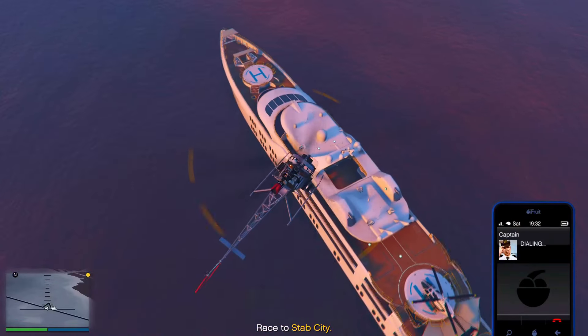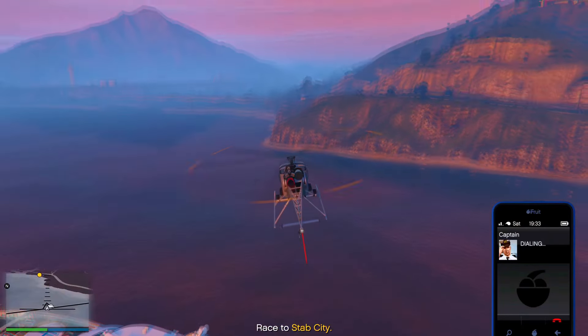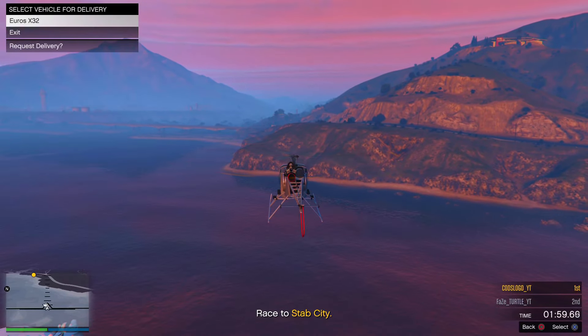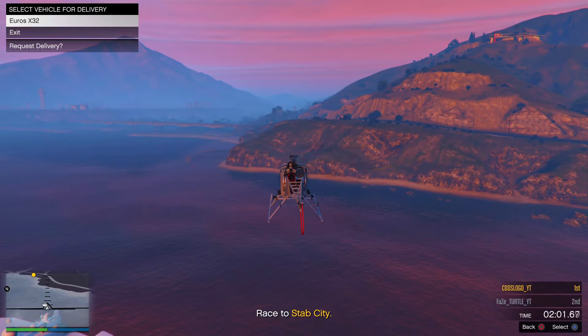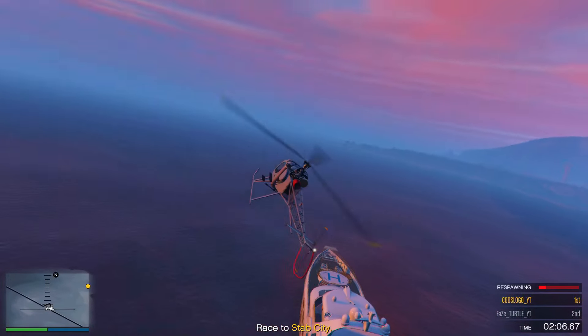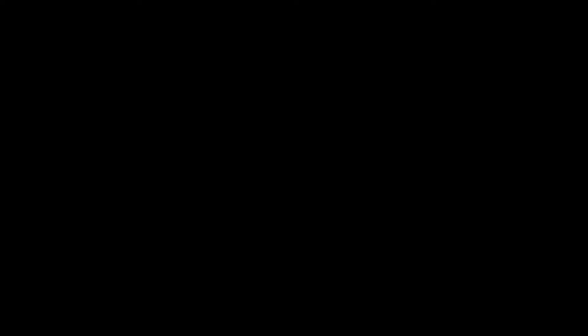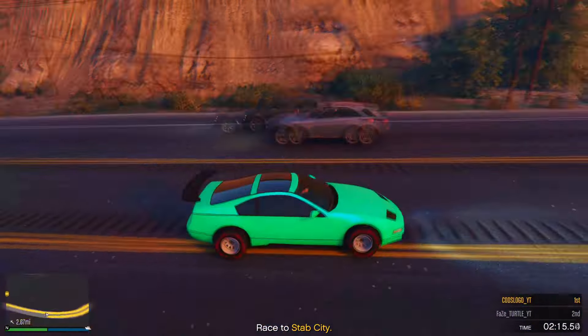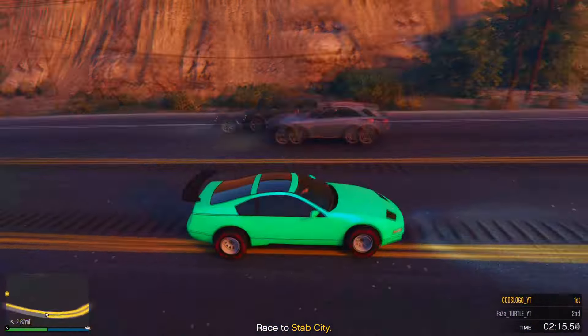Fly over to your yacht. Once you're above your yacht, call up your captain and call any vehicle you want the Benny's or F1 wheels to merge onto. Once you've called up the vehicle, make sure you respawn — you have to respawn. Once you respawn, the Benny's or F1 wheels will now be on that brand new vehicle. Save it, then drive back to LS Car Meet and change something there. Make sure you use LS Car Meet, because if you drive into any other building it may revert the wheels back to the original.